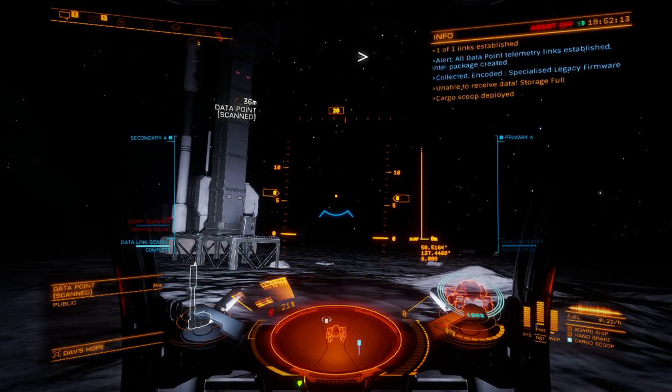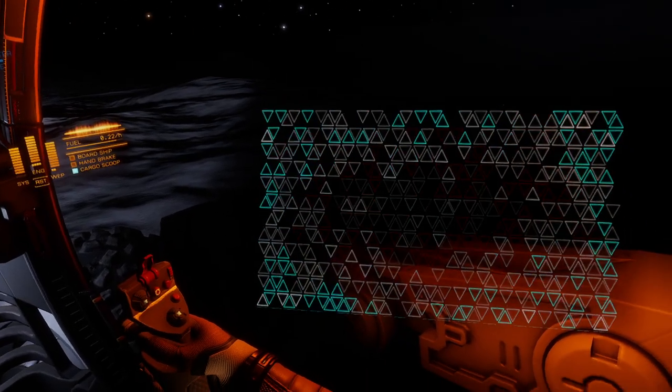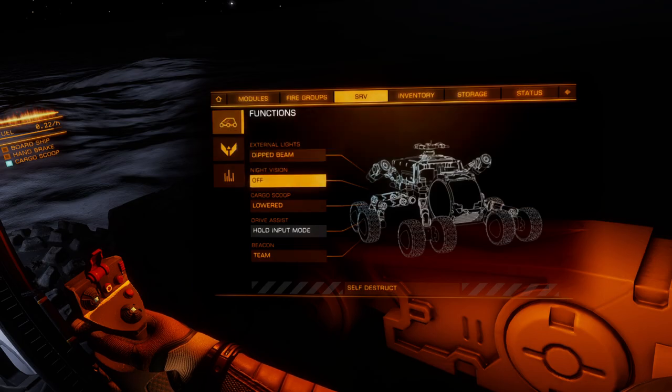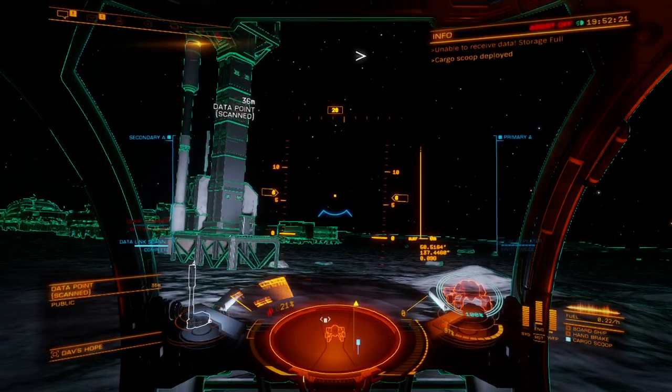Then what we want to do is perform the circuit. If you're new to this, go over to your menu in the SRV and turn on your night vision.